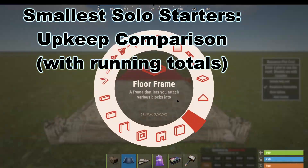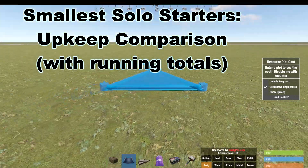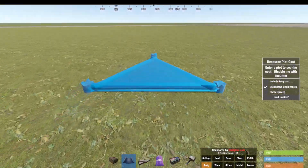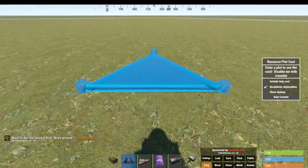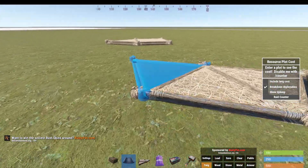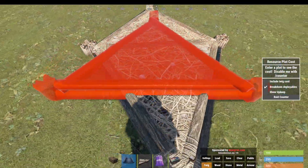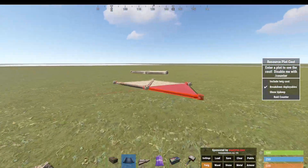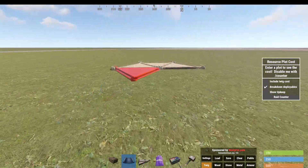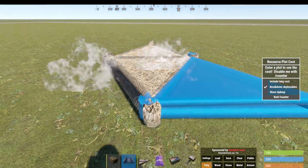So just showing you guys the different footprints we're gonna do: we're gonna do one of those, we are gonna do one of those - so two triangles - and then of course we're gonna do three triangles. But we're also gonna look at the difference between having just two triangles and then having like raised or half walls around it as well, so we can compare them.